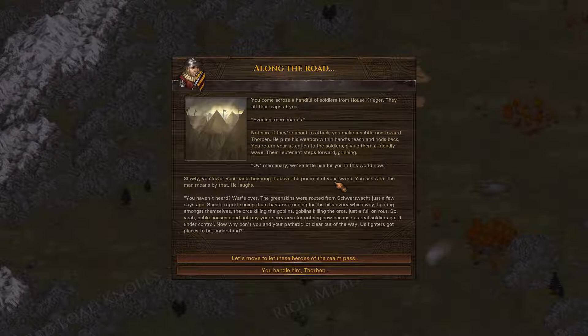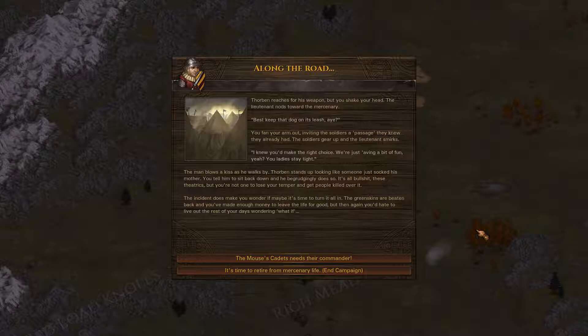We've got a couple choices - we can let the heroes of the realm pass or we can have Thorban handle them. We'll just let them pass. Thorban reaches for his weapon but you shake your head - the lieutenant nods: 'Let's keep that dog on his leash.' You fan your arm out inviting the soldiers passage. The lieutenant smirks: 'I knew you'd make the right choice.' One man blows a kiss as he walks by. Thorban stands up looking like someone just shot his mother - you tell him to sit back down and he begrudgingly does so. It's all bullshit, these theatrics, but you're not one to lose your temper and get people killed over it. The incident makes you wonder if maybe it's time to turn it all in - the greenskins are beaten back and you've made enough money to retire for good.